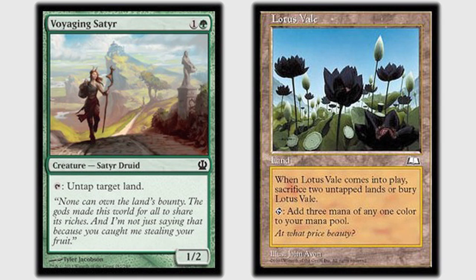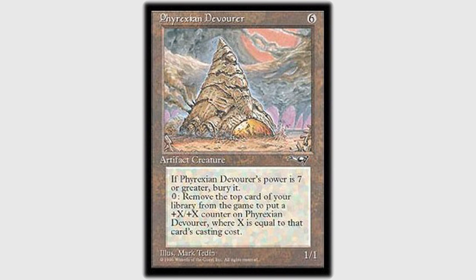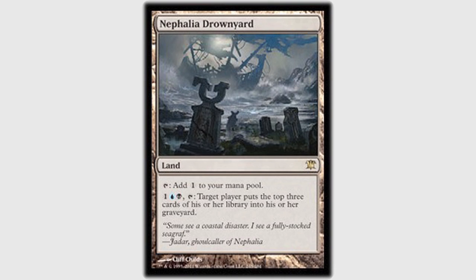Both our decks revolved around this untapping theme with lands or permanents that produce multiple mana. Fate Stitcher is in the deck, yeah. Then it was my turn four — Garrett — I still missed the black source. I drew a Phyrexian Devourer, which is great because it's part of the combo. Now I have an entire combo in my hand: the Necrotic Ooze, which copies abilities through the graveyard; Phyrexian Devourer would put +1/+1 counters on it by exiling cards off the top of my library; and the Sage of Hours to remove +1/+1 counters to give me nearly infinite extra turns. Still can't cast Necrotic Ooze or Liliana — don't have double black. But I played the Drownyard and can start milling myself a little bit, and then it passed to Dan.